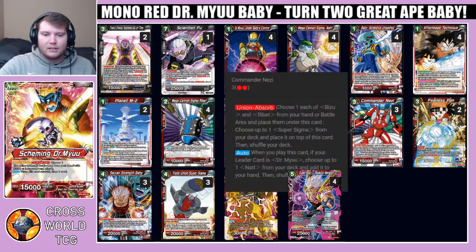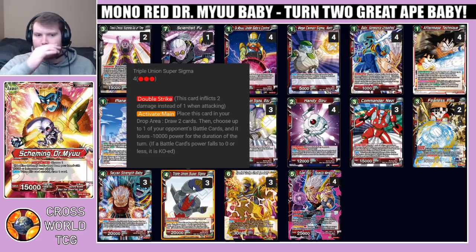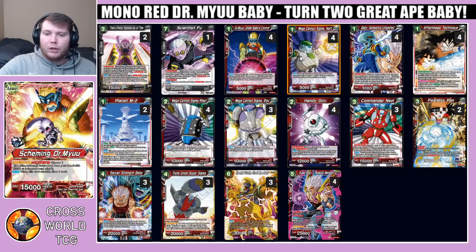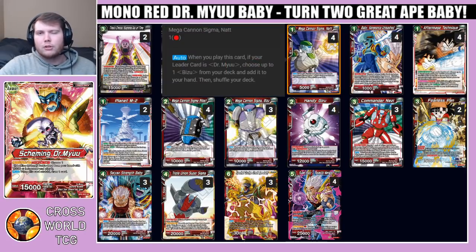Commander Nezzy is a three-drop 15k — Union Absorb: choose one each of Bizu and Rivet from your hand or battle area, place them under this card, choose one Super Sigma from your deck, place it on top. Moving on to Triple Union Super Sigma — this card is basically cheated out for a lower cost because of Nezzy. It's a double-strike four-drop 20k. After you swing with it, you can use its Activate Main effect to place it in your drop area, draw two cards, and choose up to one of your opponent's battle cards — it loses 10k power for the duration of the turn, and if their power falls to zero it is KO'd.